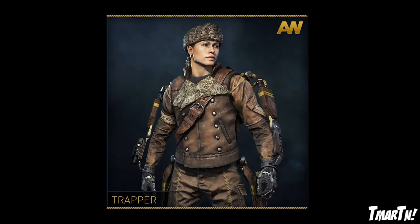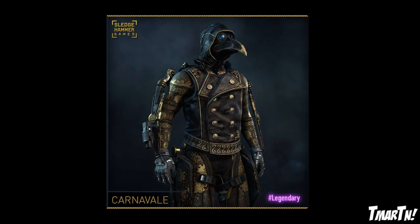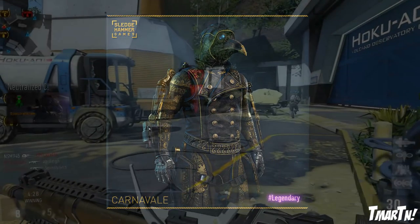And finally we have our sole legendary gear set — I was calling it the royalty gear set in the last episode, but it's definitely legendary. It's called Carnivale. It's definitely one of the most unique gear sets in the game. It almost looks like Assassin's Creed to me — old leather and gold — and for your helmet you've got a giant bird beak, which I think is pretty cool.